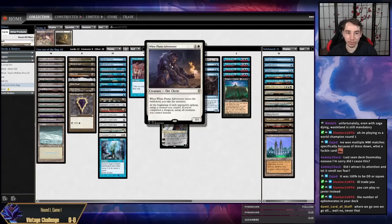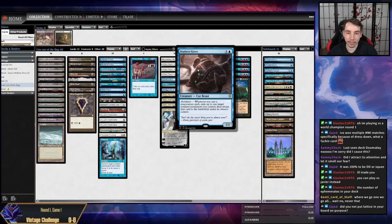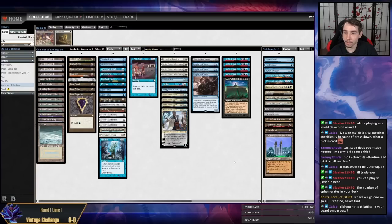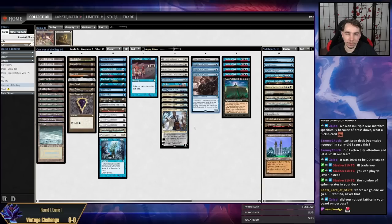White Plume Adventurer should be a really powerful early drop that gets value off of Displacer Kitten and helps in the mono-white matchup. I didn't put a Lanus in my board on purpose — I don't think it's necessary because you're going to try to combo with Karn most of the time. There's a Lotus Petal on my card. The main combo is Teferi, Displacer Kitten, and a Mox — that's infinite draws — and if you have two Moxen it's infinite mana.